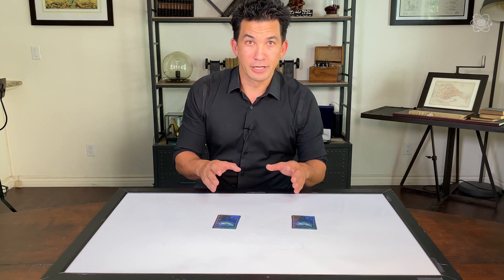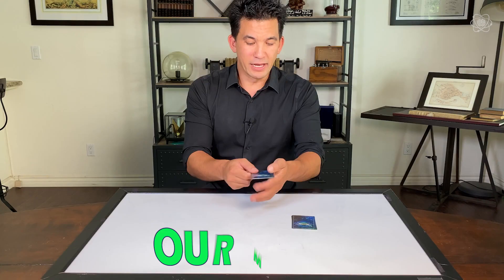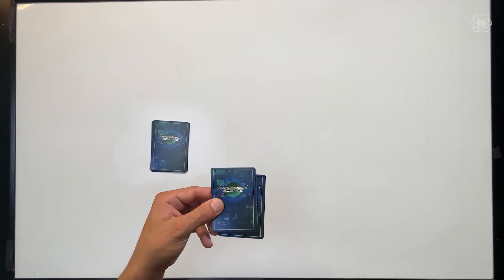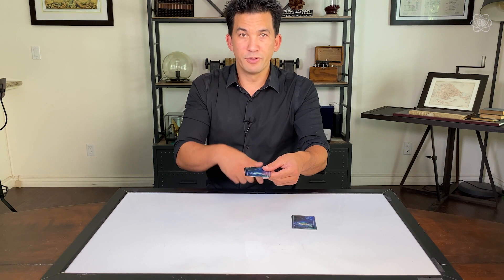Seriously, pause the video and grab a deck of cards. You're going to be making choices on your side of the screen, so this will not make sense if you just follow my side. Now I'm going to show you a move to make — this is our move, or what we could call our shuffle. Take a card from the top and place it on the bottom. That's it. You can't take two, you can't take three — it definitely has to be one card from the top to the bottom.